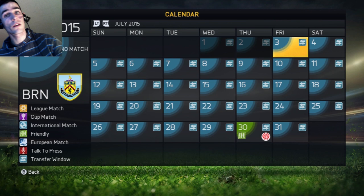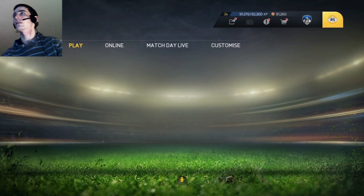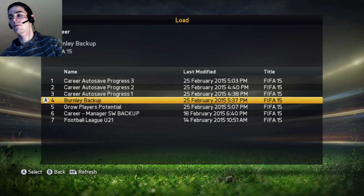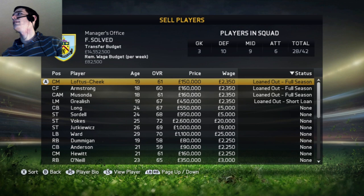Now I'm going to load the second career — the backup. I always do a backup file, called Burnley Backup. In this backup, I've loaned all of them out and the date on the calendar is the 28th of July. So from the 3rd to the 28th, I've loaned four players out — that's my little technique.